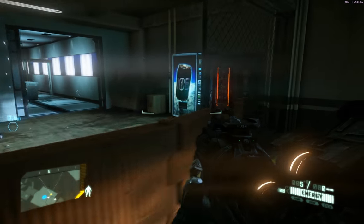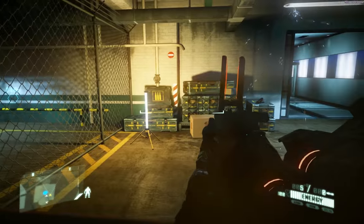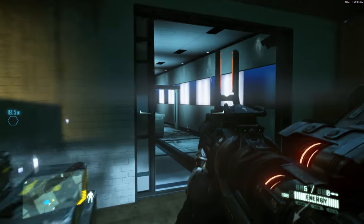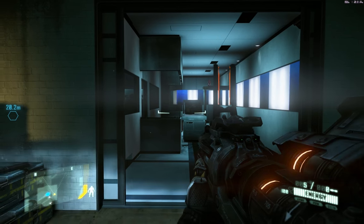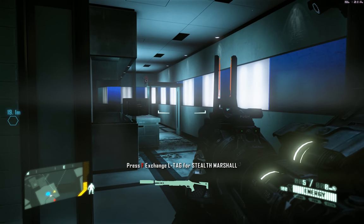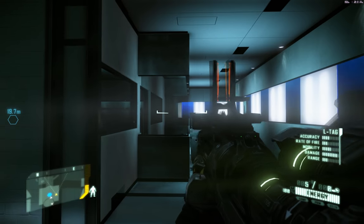We are going to go back and grab the DSG-1 that I just dropped. There are more hostiles in here. I can use these as proximity mines too - it doesn't just shoot grenades, you can also switch the ammo type. Now it's a proximity mine.